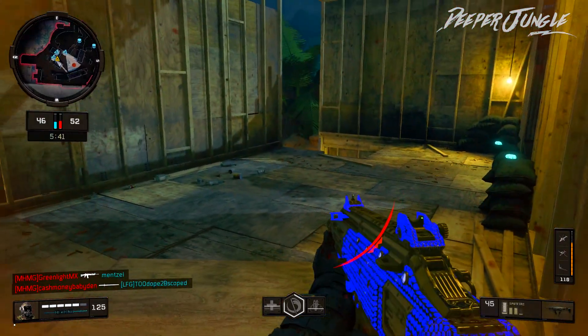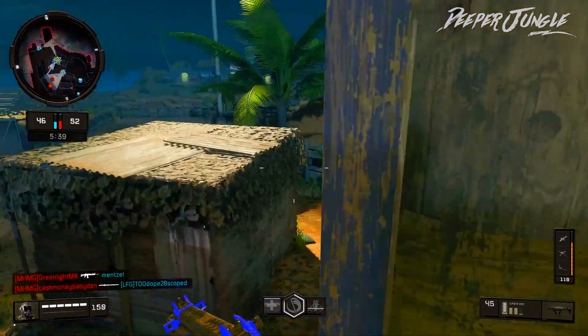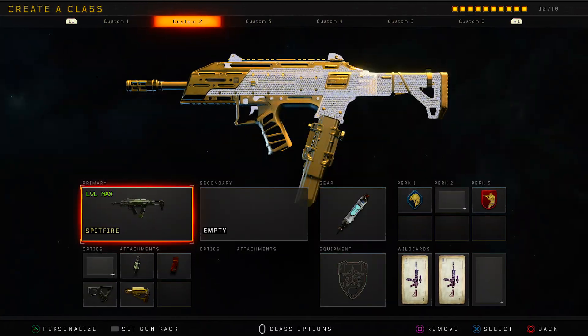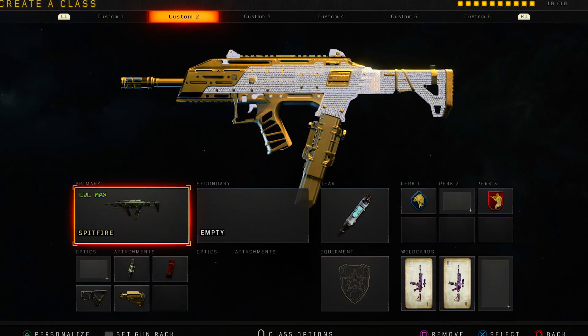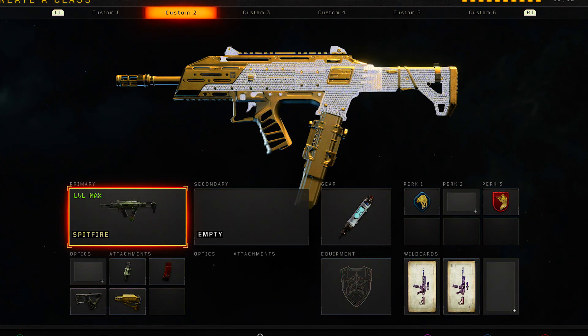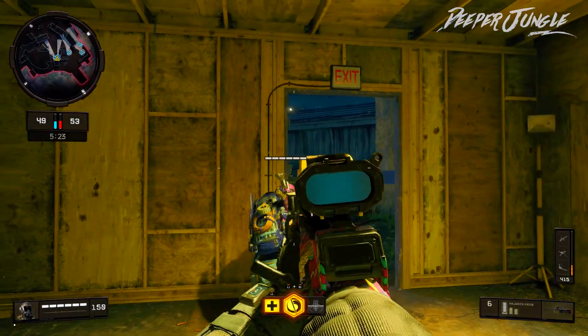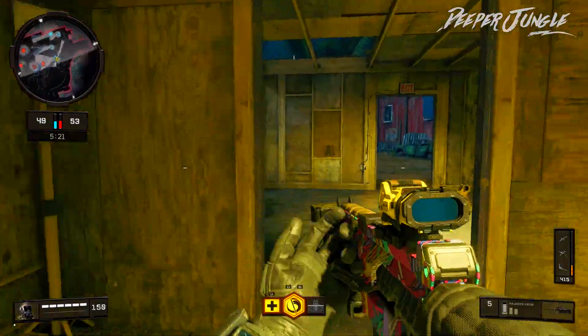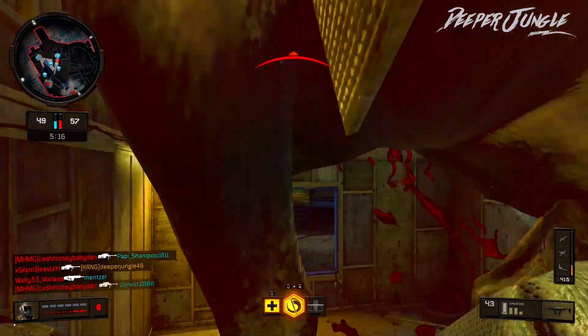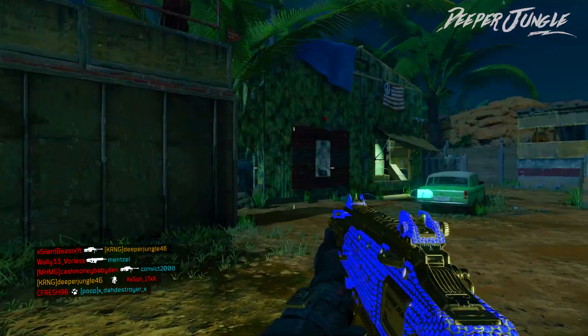Now I'm going to be moving over to the creative class portion of this video. As you can see, the creative class is on your screen right now. We are going to be using the Spitfire with that Diamond Camo. Moving over to our first attachment, we are going to be using Fast Mags — since the rate of fire on this weapon is extremely high, you are going to be burning through magazines very quickly.